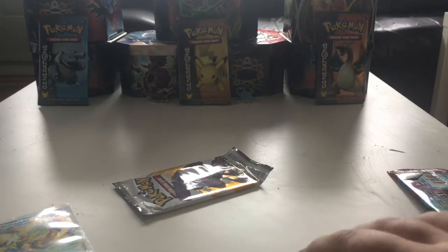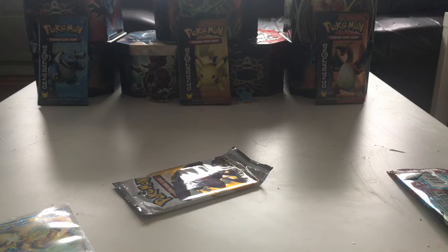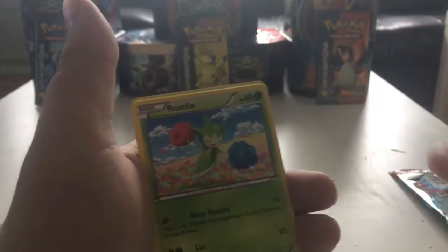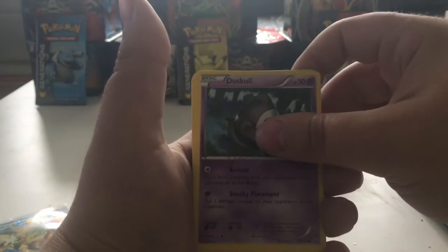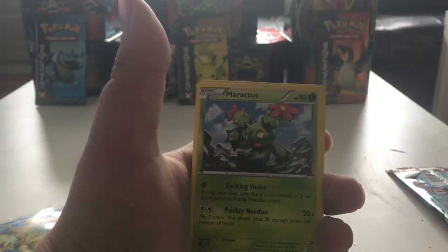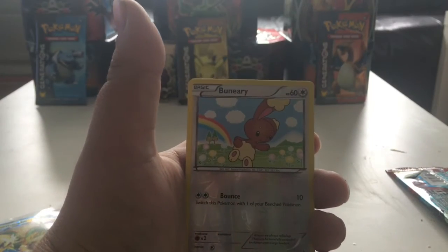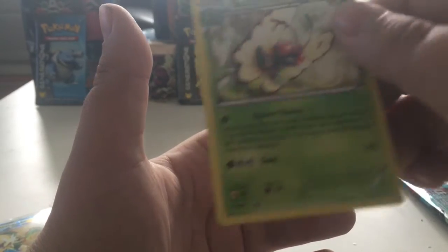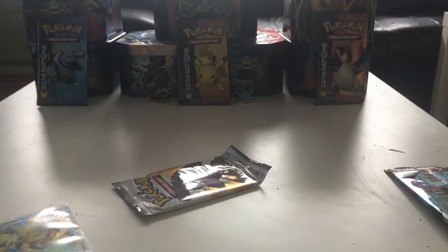If we don't get lucky in the next two packs, I wouldn't be disappointed. But with Legendary Treasures, there's a good chance. I'm going to keep this code too. We got a Stunky, a Roselia, a Duskull, a Litleo, a Sandile, a Maractus, a Furfrou, a Croagunk, a Reverse Rare Bannette, and a regular Rare Butterfree. You know what, that's fine — we got really lucky as is right now.